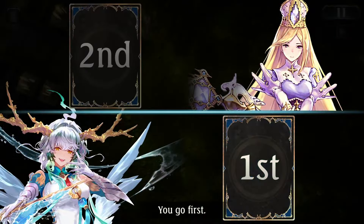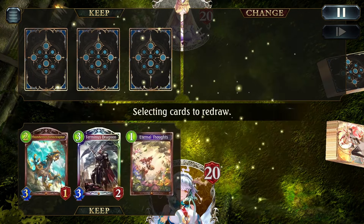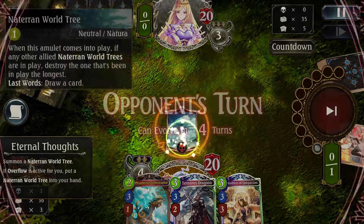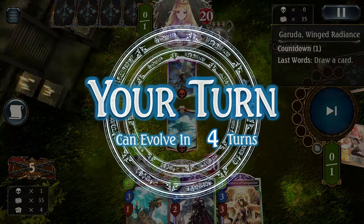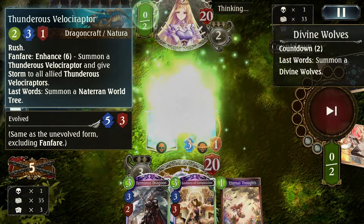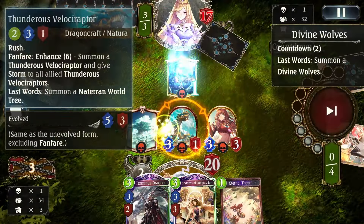Now we have a game against Haven, going first this time. Against Haven, we just look for ramp and a nice tree generator we can use with Gina, hopefully. Soros is of course quite useless in this matchup since we have no targets for it. Pretty unfortunate hand — no ramp to be seen. We get the tree out early and play the Thunderous Velociraptor to pressure damage to their face. There's the Divine Wolves for my opponent, leaving the Velociraptor alive. We top deck Gina — I guess we're good at this game — and then ramp and punch them in the face.